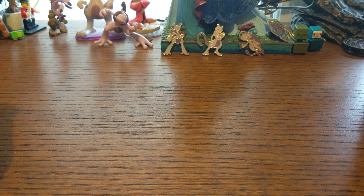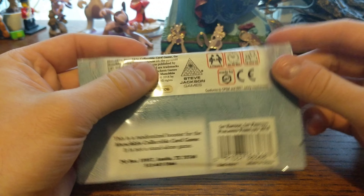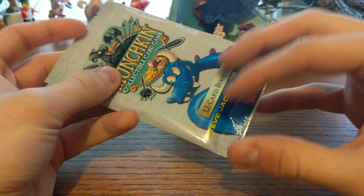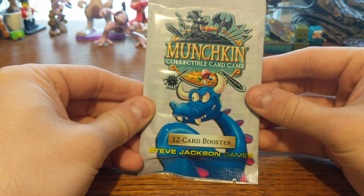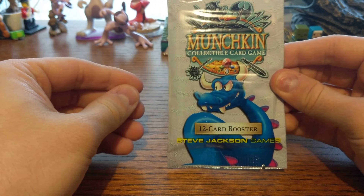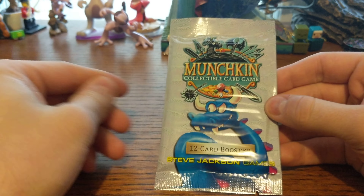Hey, what's going on? Today we're going to take a look at another item I picked up at Emerald City Comic Con. This is the Munchkin Collectible Card Game, which is a brand new card game based on Munchkin. You need to play it by itself — it's not going to work with the original game or any of the expansions. It's a whole new product.